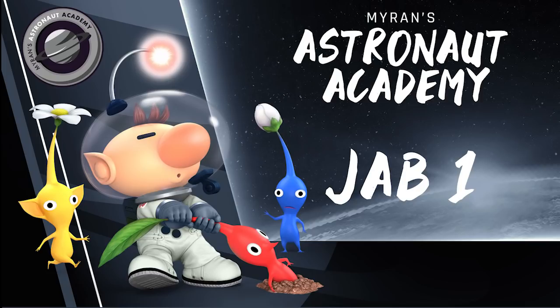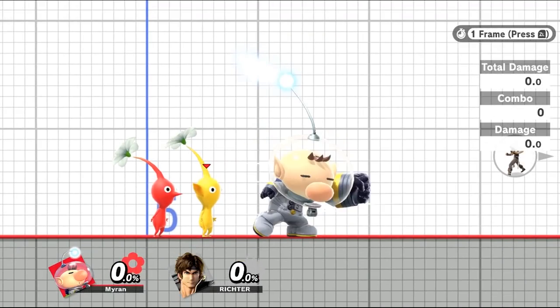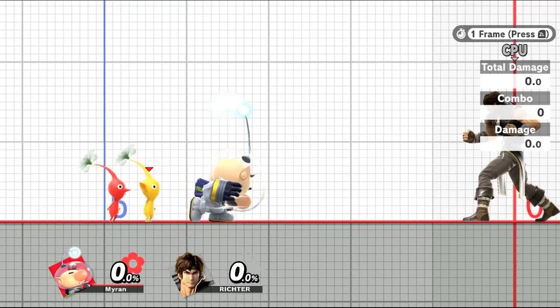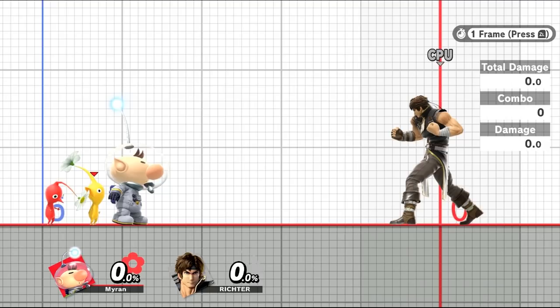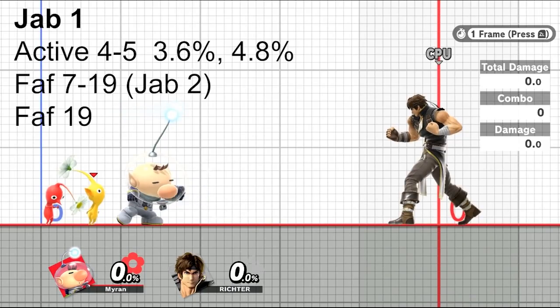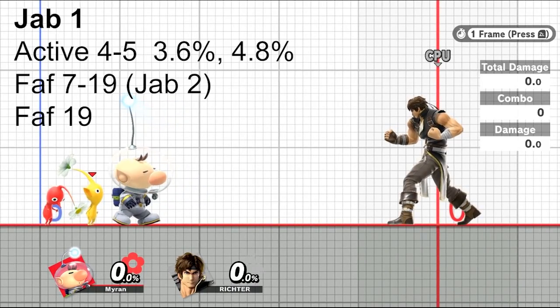First off, I'll be talking about Olimar's Jab. I want to break down both Jab 1 and 2 separately to see the differences. Olimar's Jab is a move you use in quick succession to attack with, but Jab 1 on its own has some nice uses. Starting off, we'll look at the behind-the-scenes data of the move. Jab 1 is Olimar's fastest option, coming out on frame 4 and active for only 2 frames. Its FAF, or first active frame, is 19, meaning you have to wait 14 frames after the hitbox goes away before you can act.